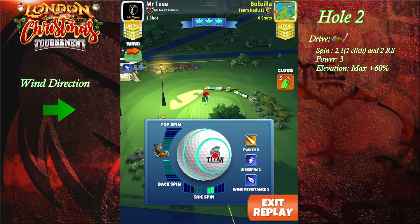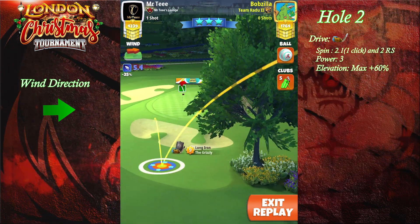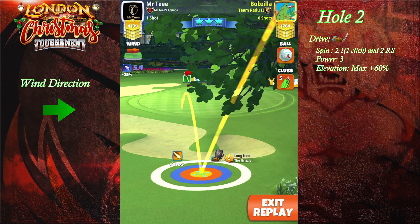Start with the Titan. If you have winds below 6.5, keep the Titan. If not, go and switch to a Kingmaker.